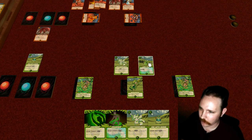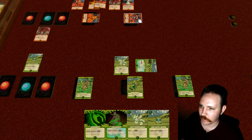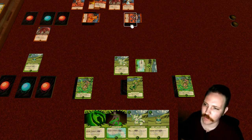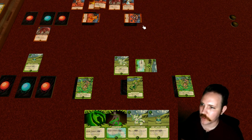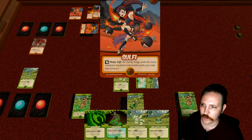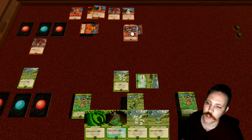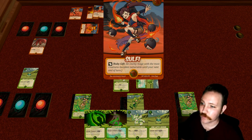It's pretty clear we want to have the Leafy Fevin attack Solfie directly, because Solfie has no creatures to defend herself. That means this vigor is going to go away. We flip it over and reveal another mage — in this case another Sylvia — which has the Ruby gift: enemy mage with the most creatures becomes vulnerable until your next turn.